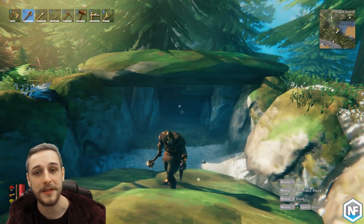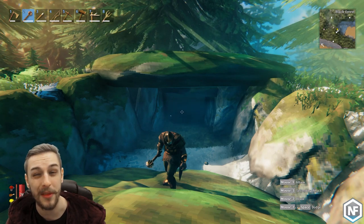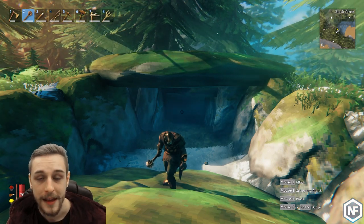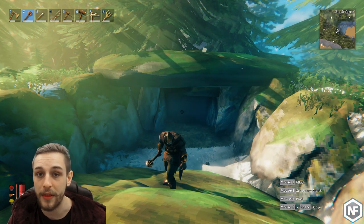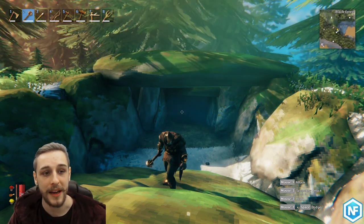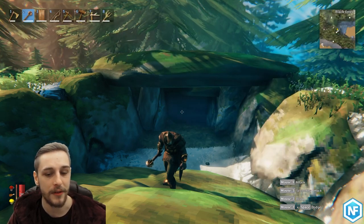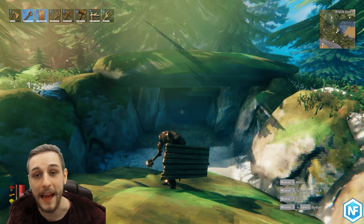Tip six: burial chambers. Burial chambers are these little dungeon-like structures dotted around the map. There are many of them and they contain some of the core components you're going to need to progress through the game. They are close quarters combat, so I would recommend bringing a shield and a mace — the next tip will explain why.